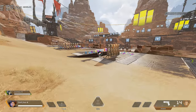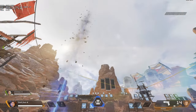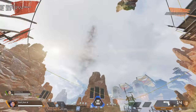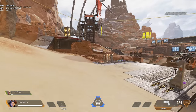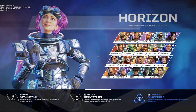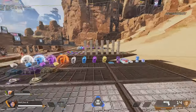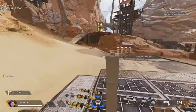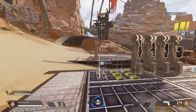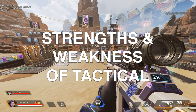Last but not least, Mad Maggie's tactical completely fires off into the air from the gravity lift. Wrapping up that segment: that's every legend in terms of synergy. The reason to highlight all of this is that knowledge is power — Horizon's tactical is probably the most diverse and most fun tactical ability in the game, as it has a counter to just about every legend and really disrupts the flow of a fight.